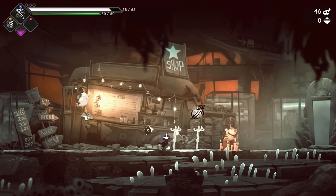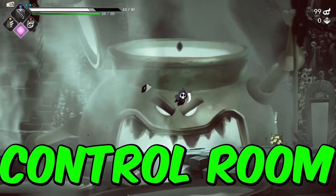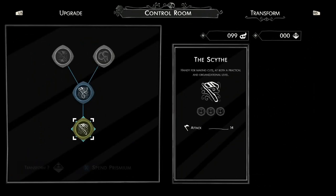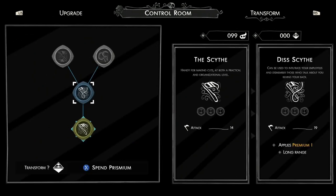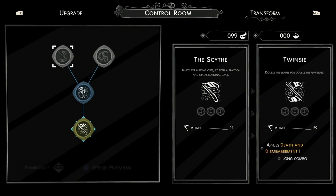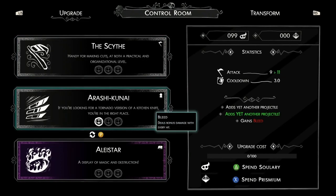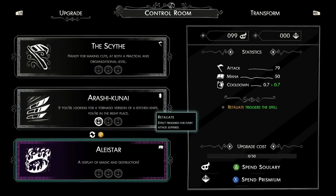Now we're going to take a look at Prismium. This is the main place you're going to want to spend it. You can spend your Prismium here to upgrade your Scythe. It costs one Prismium to upgrade your Scythe to the next level, and then it will unlock further levels, which also cost just one Prismium to upgrade. You can also use Solary or Prismium here to upgrade weapons. I don't recommend using Prismium for the first upgrade because they're so cheap.